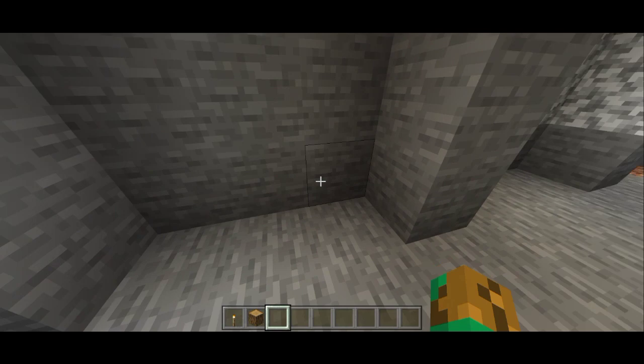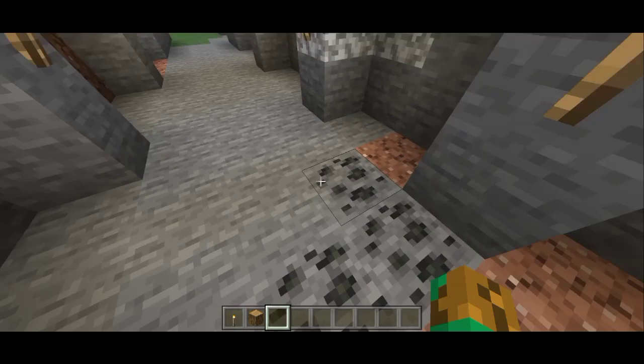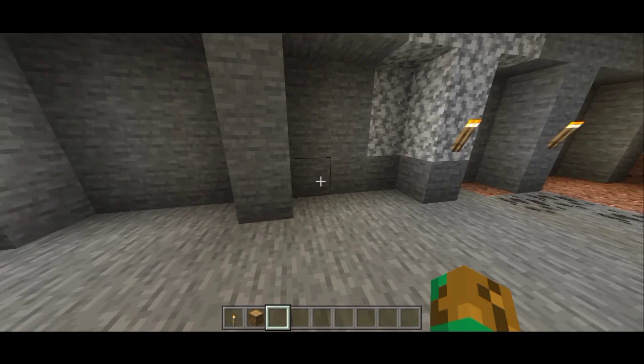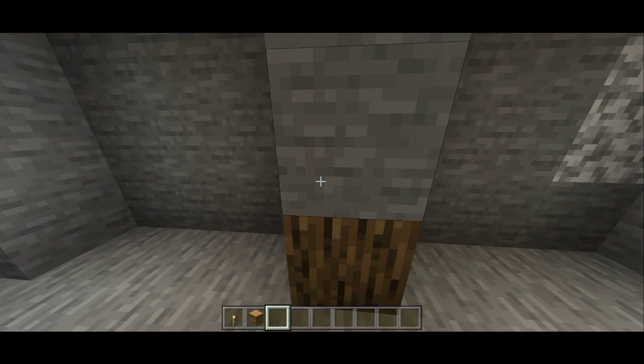From this line right here it's gonna be one, two, three, four, five — so it's a five-block floor. And starting over here: one, two, three, four, five again. This section is actually gonna be the enchanting room, starting from right here until this line here. And this one right here is gonna be the hallway, so it's gonna be a really nice looking room.